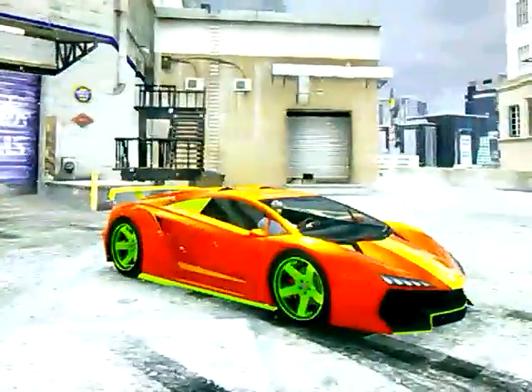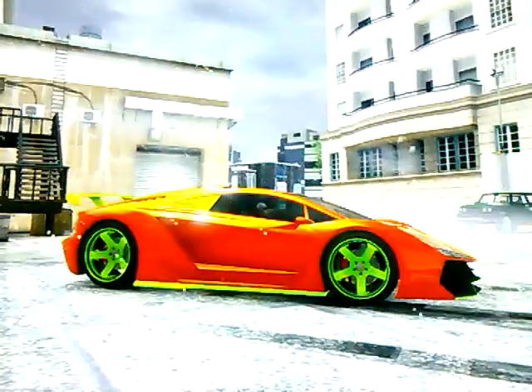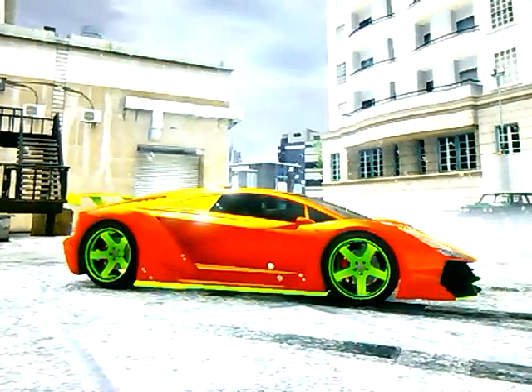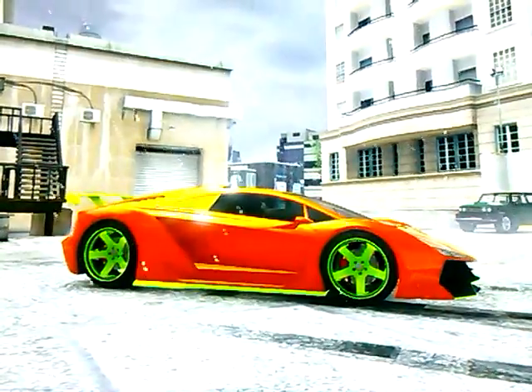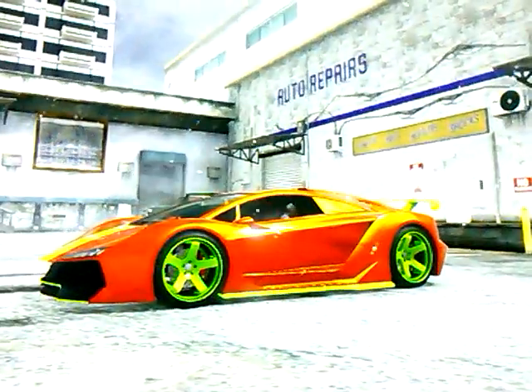For the primary I chose metallic lava red, and for the pearlescent I went with race yellow — as you can see in the hood how it shines, race yellow.